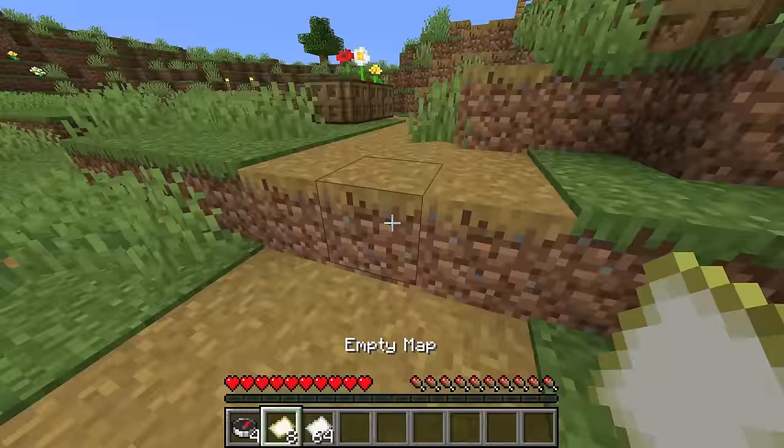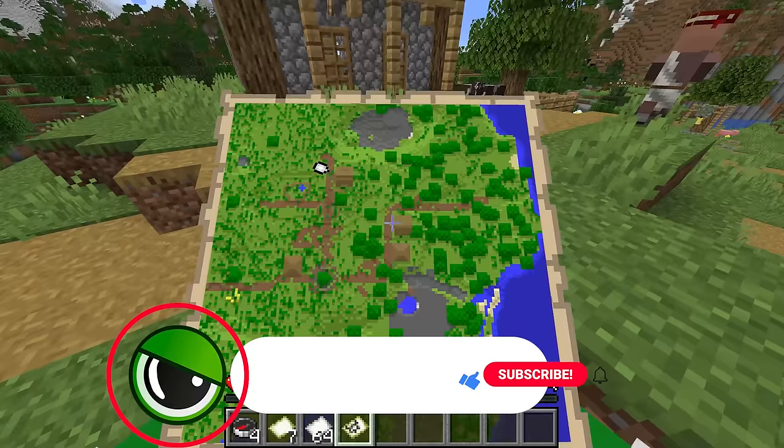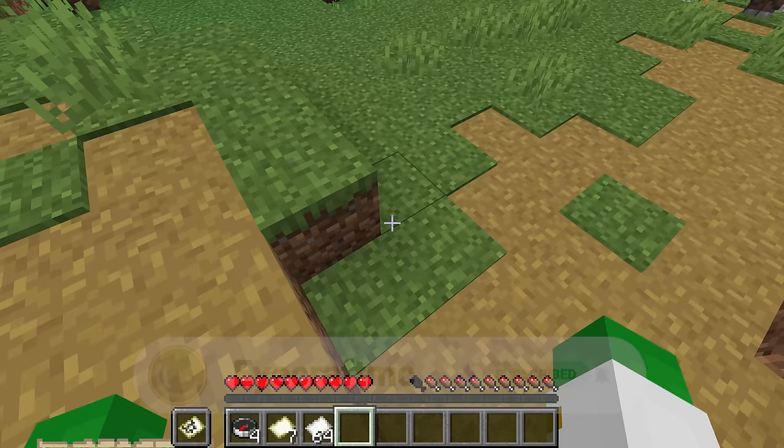You use a map by right-clicking on it, and that'll open up a map in your inventory. You can see it facing forward in the middle of your screen, filling in the area around you. You can also have it in your offhand to see a smaller map — I personally suggest this when exploring.